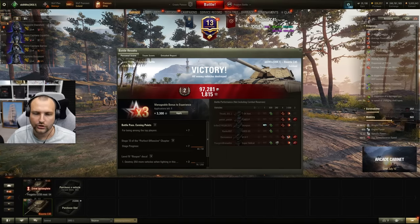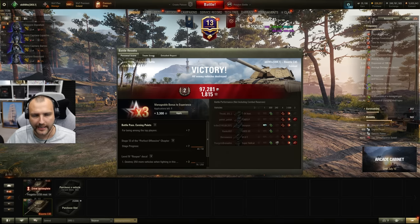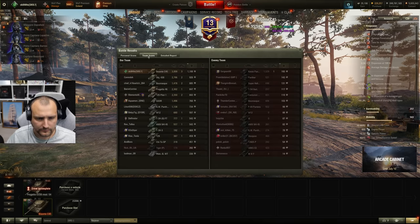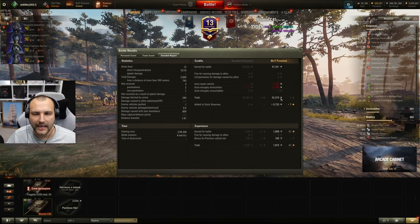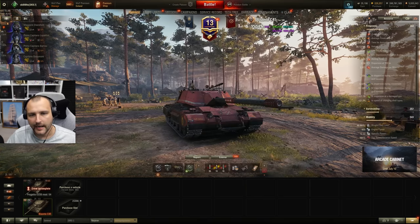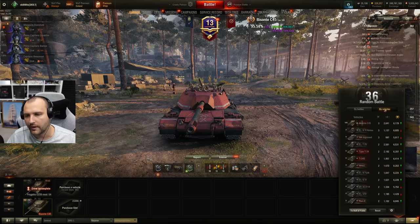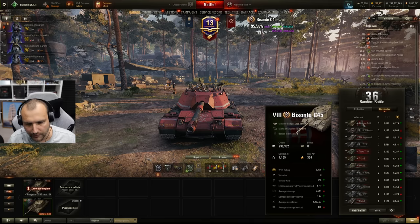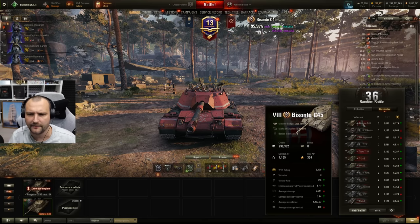All in all, solid 3,000 damage, 800 assisting damage — I cannot complain about this performance by any shape or form. We are topped by experience, we are topped by damage. We made 82,000 credits, which is absolutely amazing. Speaking about our overall play across the session, we played for 2,600 damage and 1,400 assisting damage — not bad by any shape or form, but I would want to do a bit more if the games would allow it.